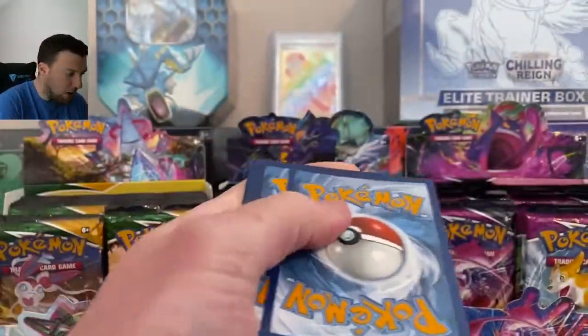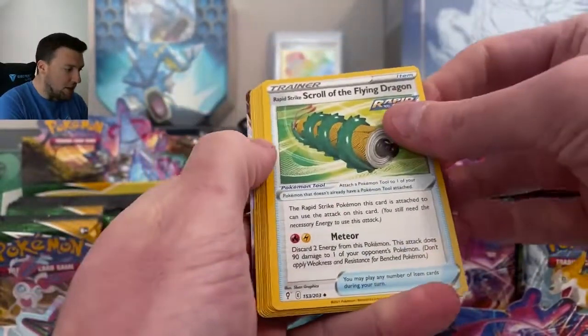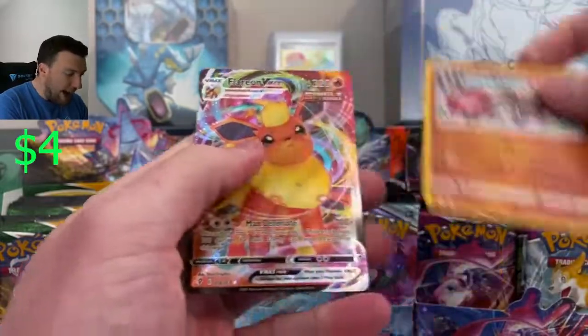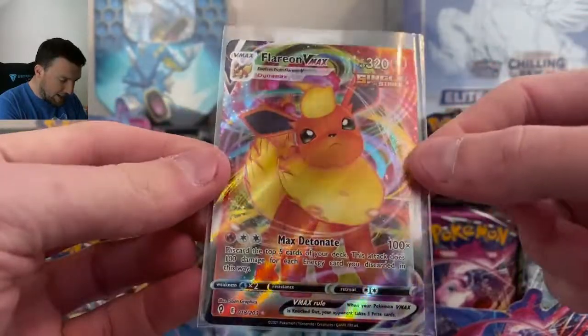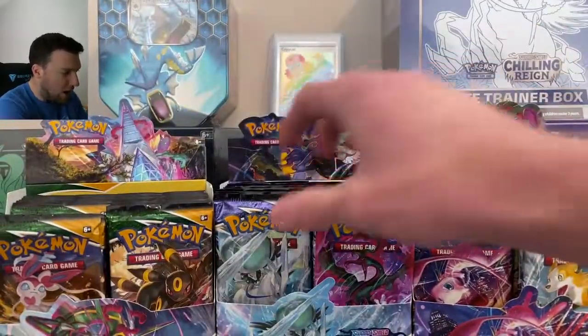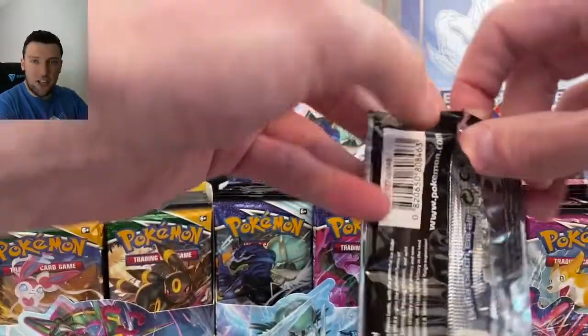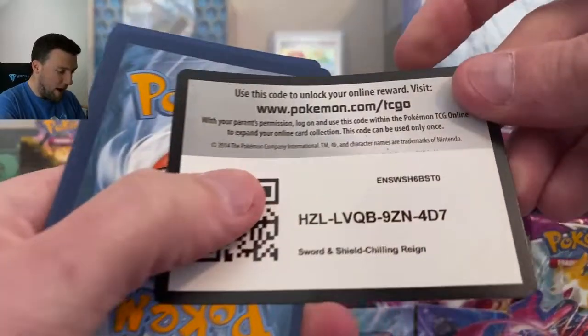Evolving Skies saying it's not quite done yet — Lightning Energy, right to the back, and a Flareon VMAX! What is happening here today? Flareon VMAX, that is nice — an Eevee-lution out of Evolving Skies. Only one that hasn't shown up so far is Chilling Reign. Maybe we'll get that Golden Snorlax.